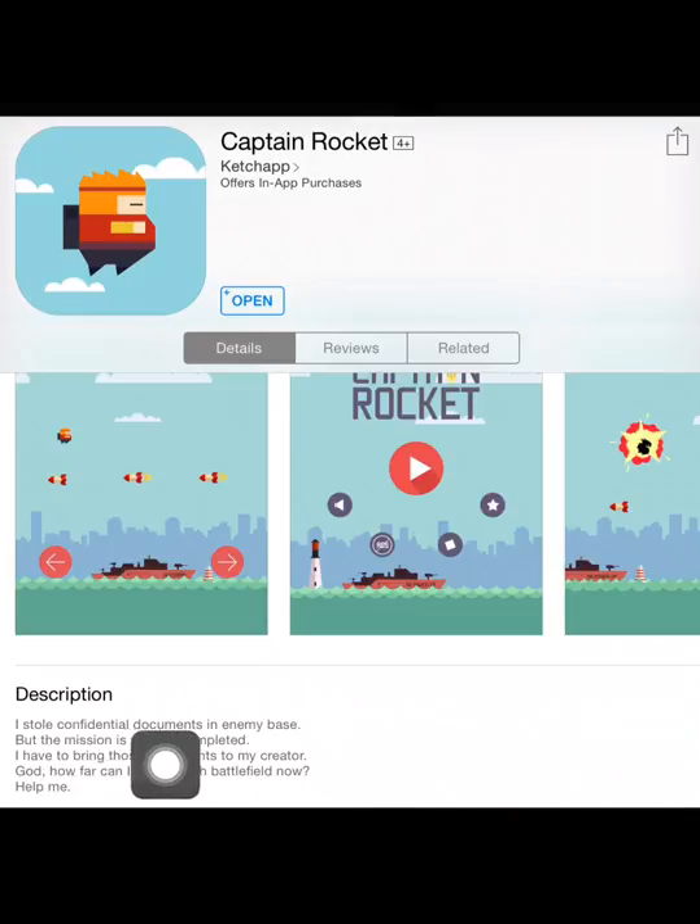The story is like this: I saw confidential documents in enemy base, but the mission is still not completed. I have to bring those documents to my creator. How far can I run through battlefields now?